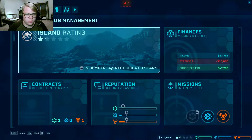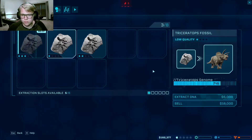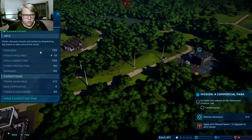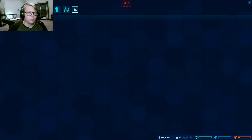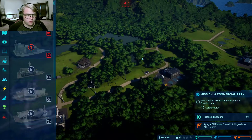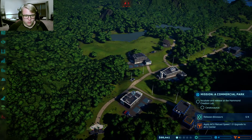Extract... extract... extract. Then let's come to the expeditions — send them out again to the same place like always. Now I want to go to my operations and get ready for an ACU center. Are you almost ready? No. I don't know what else to do right now.